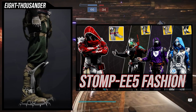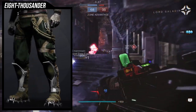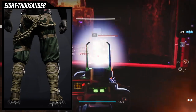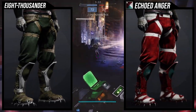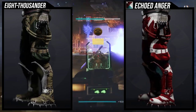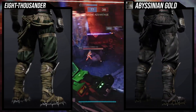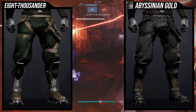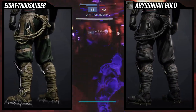As for the 8000er ornament, I love how it looks. I'm not going to change much from my previous review — it looks really cool, I love pretty much everything about it, and apparently when you actually use it in-game it has a snow effect, which is really cool. As for shaders, Echoed Anger looks really really cool with it. I just wish the white straps took the shader colors differently — maybe the main or off color instead.